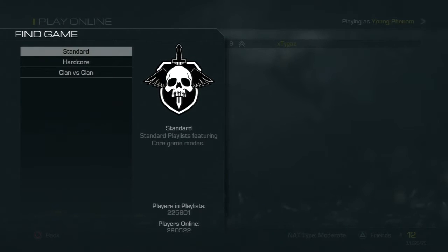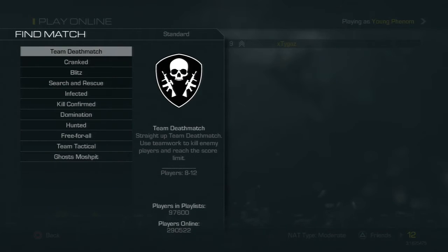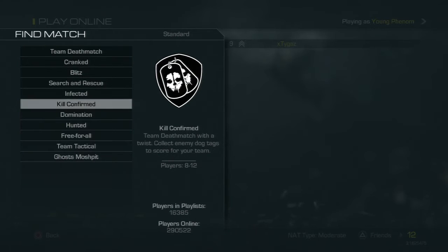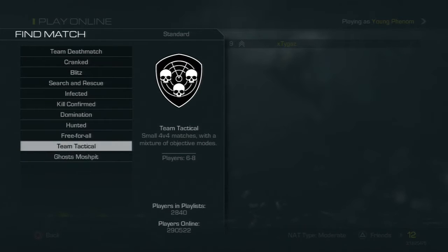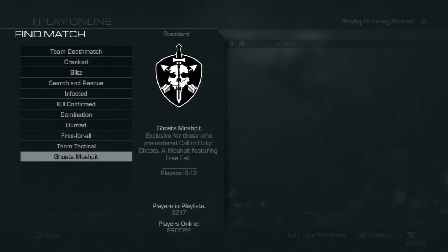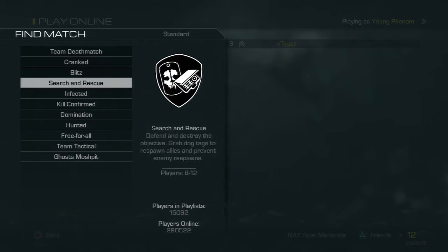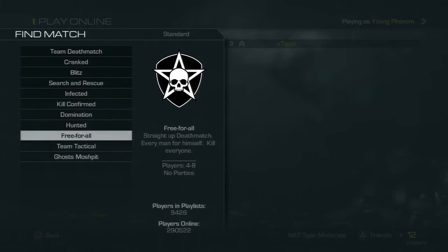So let's start off — we got three core playlist types: standard, hardcore, and clan versus clan. Starting off with the standard core playlist, you pretty much have TDM, Cranked, Blitz, Search and Rescue, Infected, Kill Confirm, Domination, Hunted, Free For All, Team Tactical, and Ghost Mosh Pit. Throughout all these game types my favorites so far are Cranked, Search and Rescue, Infected, Domination, and Free For All.